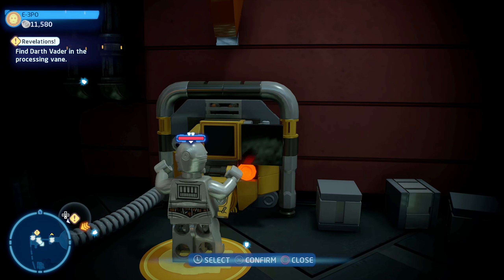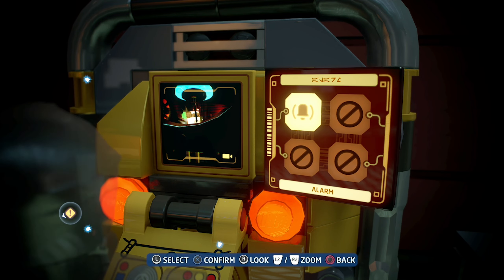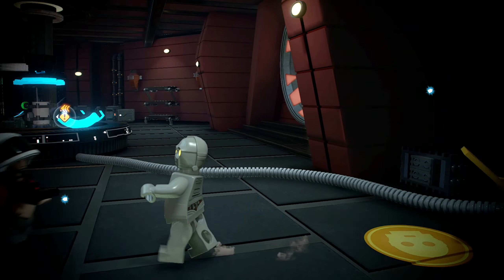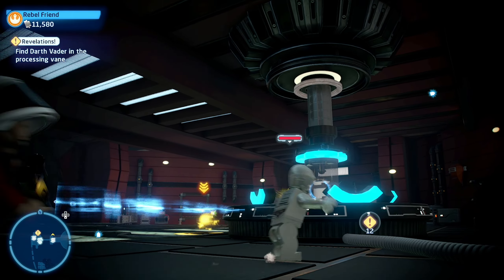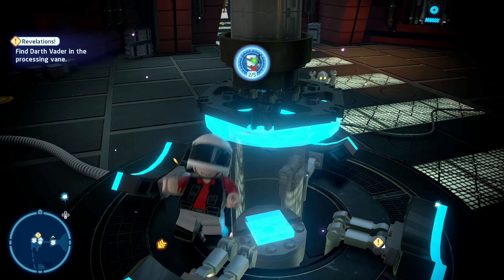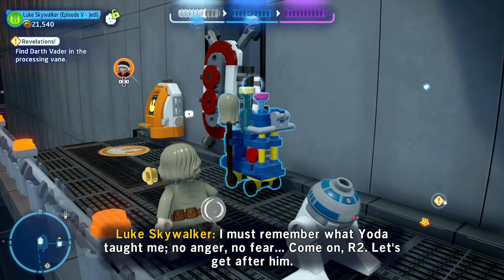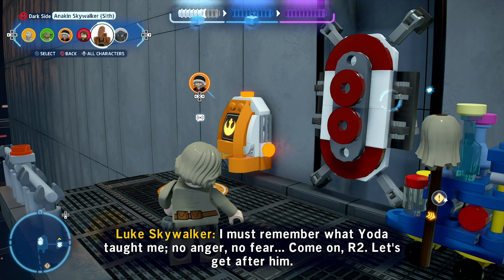The third minikit is located in the big room where you're looking around for Darth Vader. You will notice over on the left-hand side of the room there is a console for you to interact with as a protocol droid. Interacting with this console will make the desk in the middle of the room open a secret compartment with the minikit inside, so go ahead and collect the third minikit.